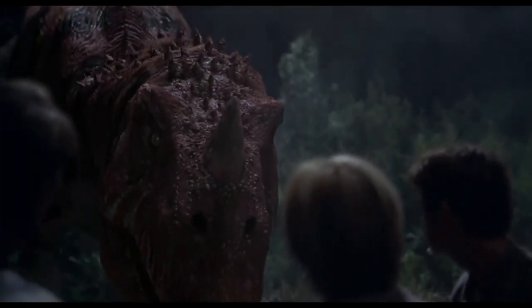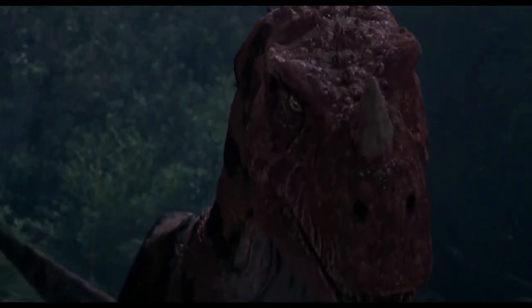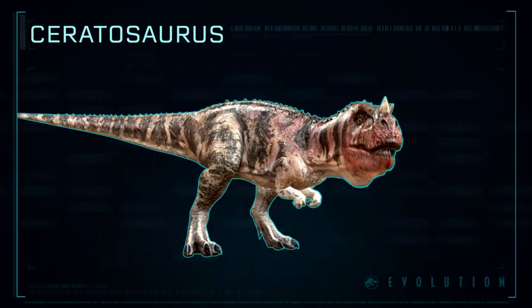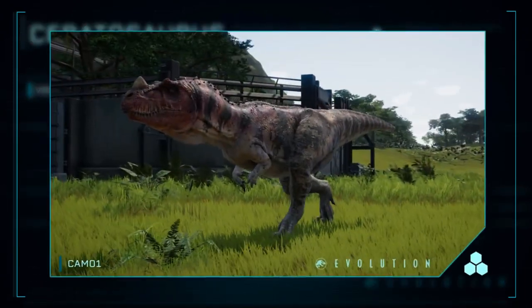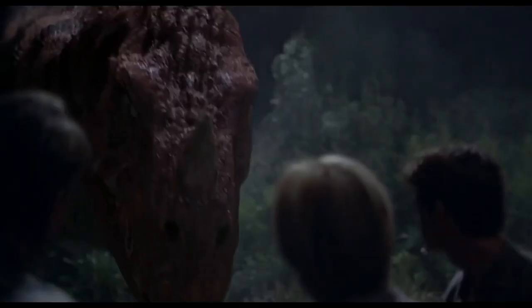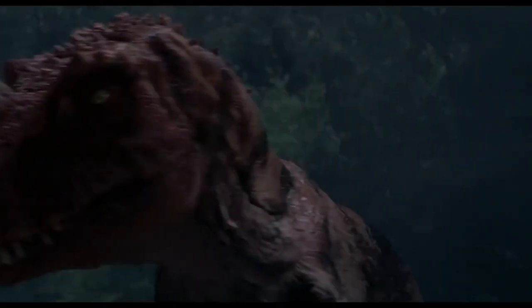Number 10 on my list would have to be Ceratosaurus. Ceratosaurus was a medium-sized carnivore that lived in the late Jurassic period. It was successfully recreated by InGen in the embryonics administration lab on Isla Sorna, and the only known Ceratosaurus was parented and fed in captivity until InGen abandoned the lab and released it into the wild. The only time Ceratosaurus has been physically seen in the Jurassic movies was in Jurassic Park 3 — the river scene — where it came up to Alan Grant and the other characters while they were digging through Spinosaurus poop to find a satellite phone. We thought it was going to attack them, but because of the poop it just walked away.